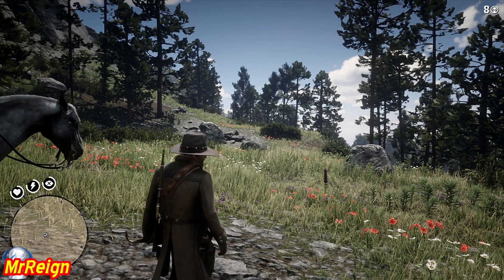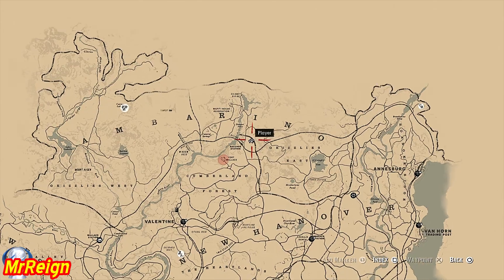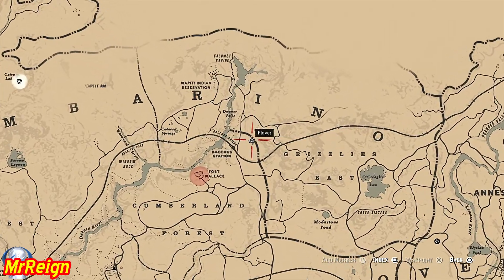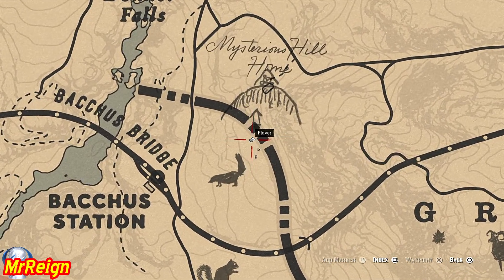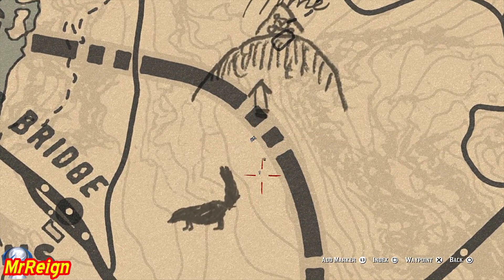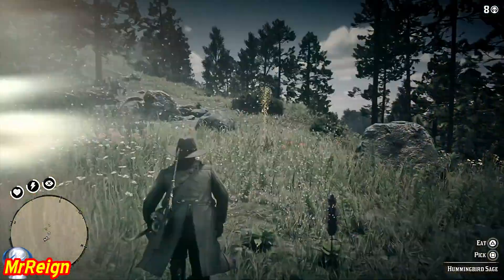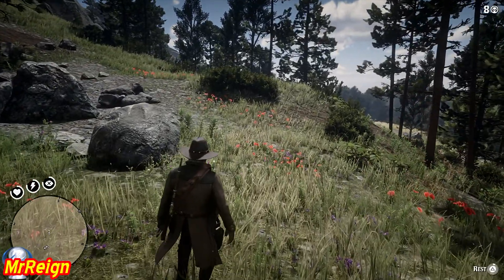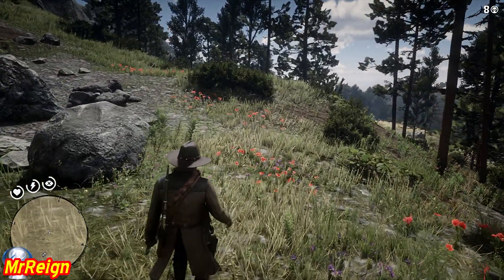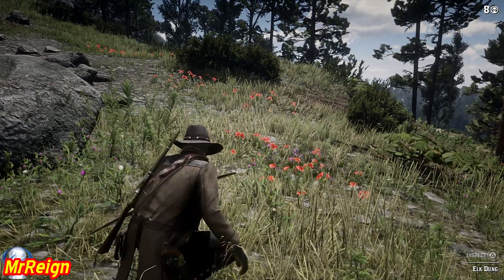What is up guys, welcome back. This video is going to be the legendary elk, in conjunction with the white bison video I just uploaded. They both show how to get the complete ghost bison garment set, which is a pretty cool looking set. In the previous video I showed the bison first, then the elk - now it's going to be the elk. If someone's searching for the elk and not the bison, they can follow the rest of this video to create the garment set.